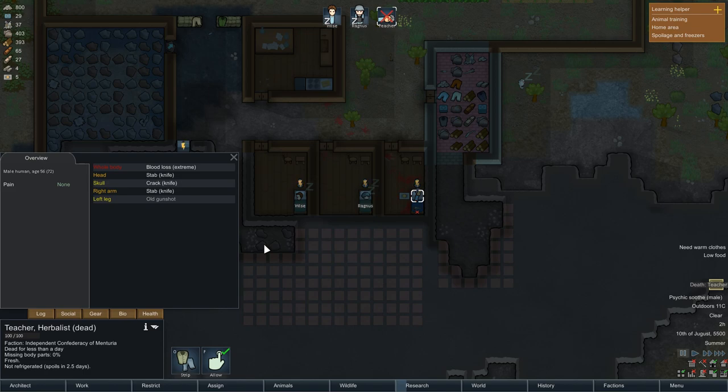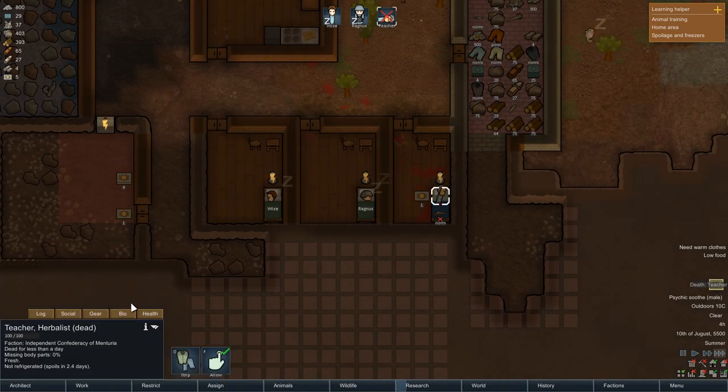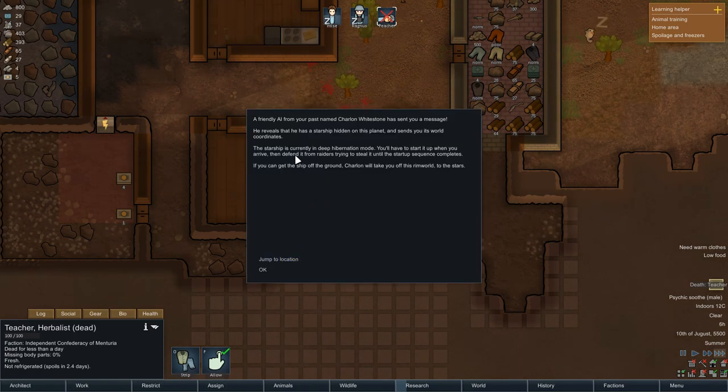I guess we are definitely in need of a medical guy. Look at the room — it's kind of messy. And we've lost my teacher. A friend, an AI named Charles Winstone has sent a message. He reveals that he has a starship hidden on his planet. The starship is currently in deep hibernation mode — you will have to start it up, then defend it from raiders trying to steal it until the startup sequence is complete.